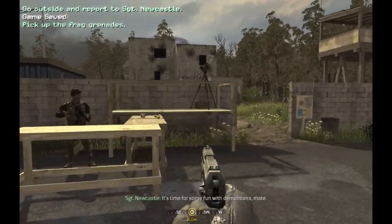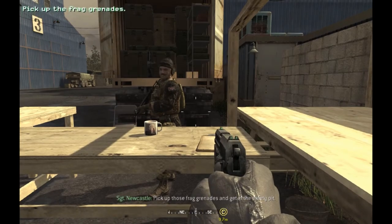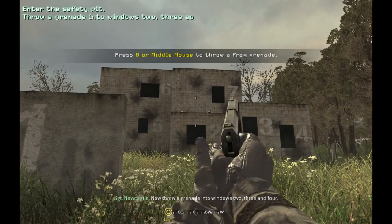It's time for some fun with demolitions, mate. Pick up those frag grenades and get in the safety pit. Get in the safety pit, Soap. Now throw a grenade into windows 2, 3, and 4.